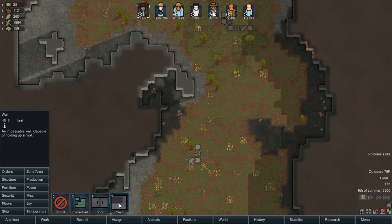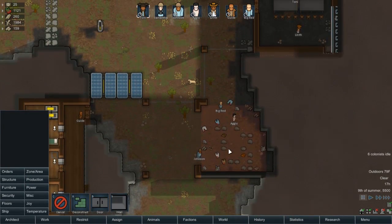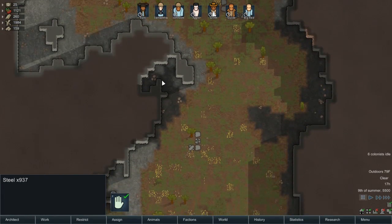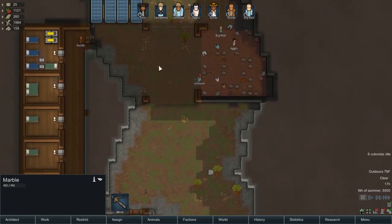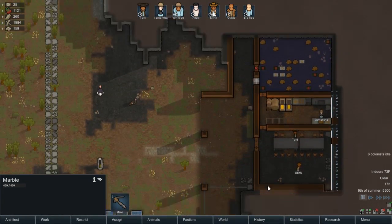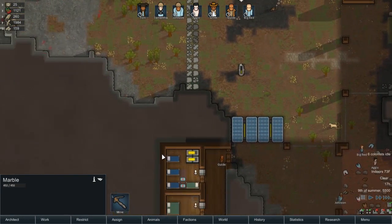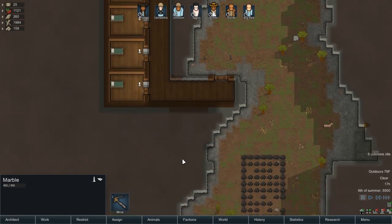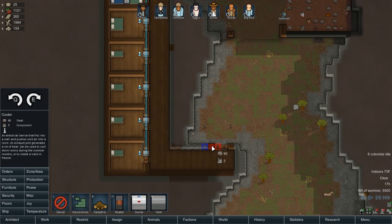We're gonna make — which steel do we have? Do we have a lot of steel? I have 937 steel. I really hate using steel. I know what I need to do — I need to get a research table up and going ASAP. And this is summer right now, too, isn't it? Yeah, it is. So I'm gonna start complaining about being hot, so I need to get the cooler going.